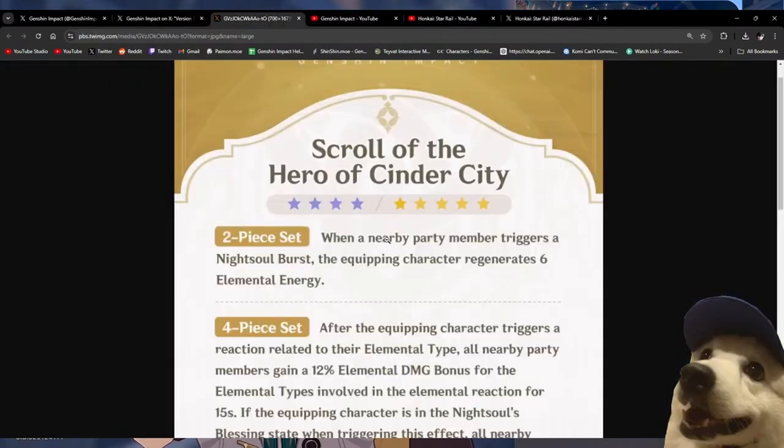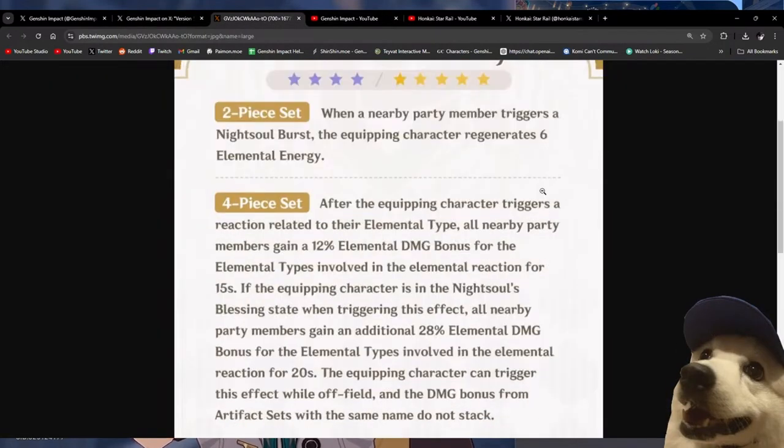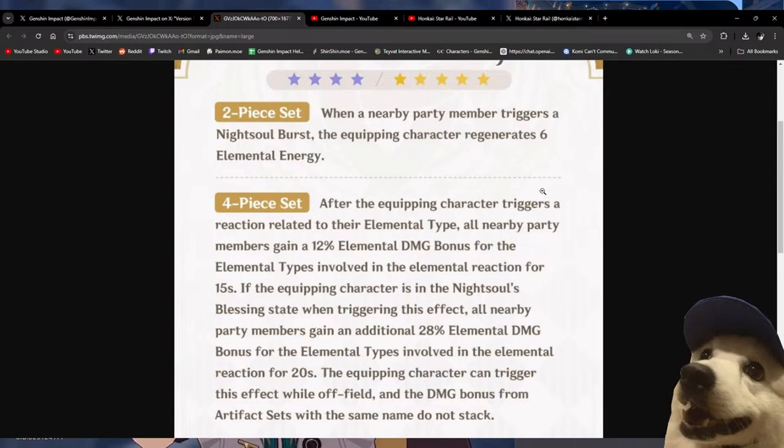The first artifact set is called Obsidian Codex, and the second one is called Scroll of the Hero of the Cinder City. Two-piece: when a nearby party member triggers a Night Soul Burst, the equipping character gets 6 energy. Four-piece: after the equipping character triggers a reaction related to their elemental type, all nearby party members gain a 12% elemental damage bonus. Furthermore, if the equipping character is in Night Soul's Blessing state when triggering this effect, all party members gain an additional 28% elemental damage bonus for the elemental types involved in the reaction for 20 seconds. What?!